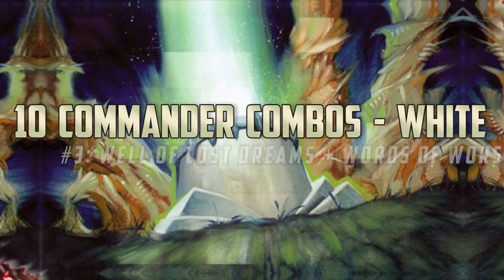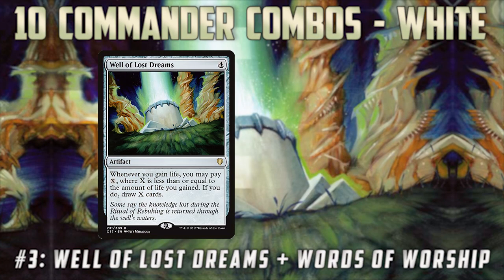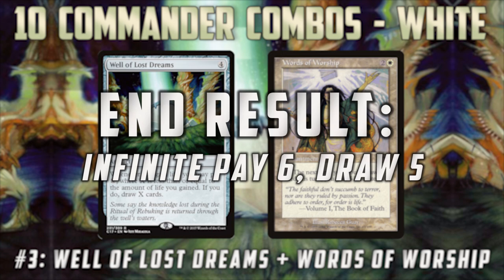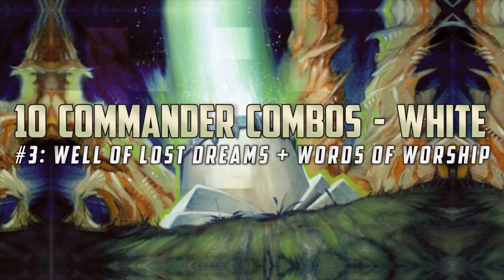Coming in at number three, we have one of my favorite combos because it involves drawing lots of cards: Well of Lost Dreams with Words of Worship. Well of Lost Dreams lets you pay X up to the amount of life you gain and you get to draw that many cards whenever you gain life. Words of Worship is a really weird enchantment that lets you pay one to skip a draw and gain five life, which triggers Well of Lost Dreams. So then you can pay five mana and draw five cards. One of the struggles with white decks in Commander is card advantage, and this combo lets you basically have infinite pay-six, draw-five in a mono white deck — which seems super strong. Plus if you throw in some other life gain synergies, it could be a pretty powerful addition to a Commander deck.